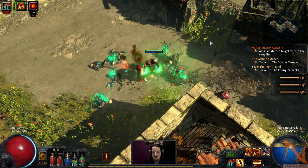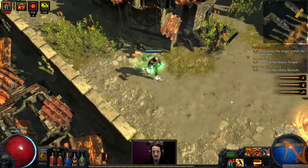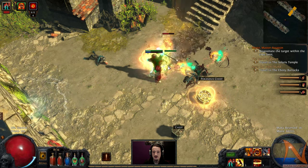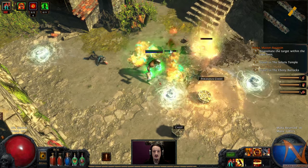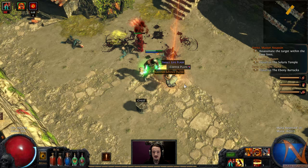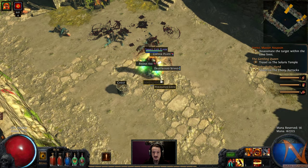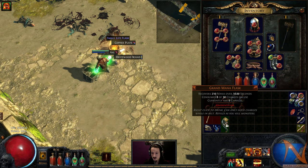If I were Forichi's target, where the heck would I hide? Upside of clearing a level again is all the Perandus caches of course. Let's put the totem slightly closer to where they respawn, that way we can just let the totem manage that. Grand mana flask — I think that's a new one, a unique grand mana flask. And you get fewer coins because there was a unique in there — which is pretty cool.